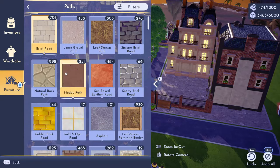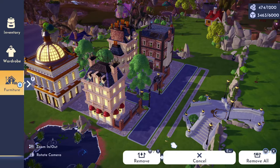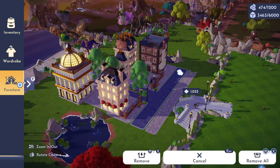Now that I have most of my layout figured out, we're going to go ahead and start detailing in front of the buildings. Eventually we're going to do some details in front of Scrooge's shop and also Remy's. Something I hope to see in the future is more city core items added into the game.